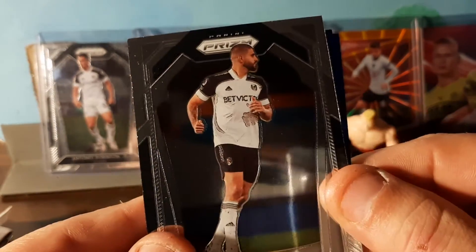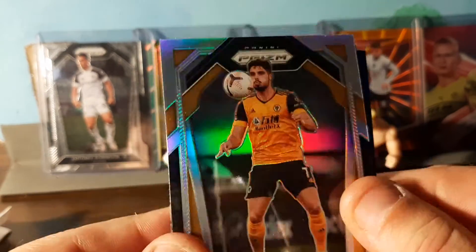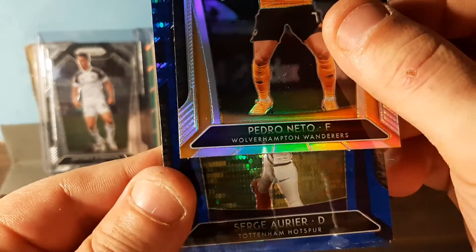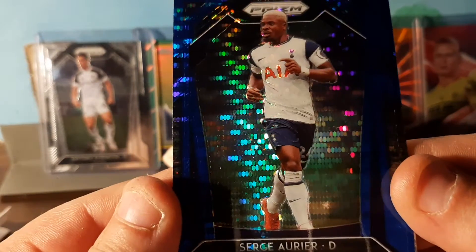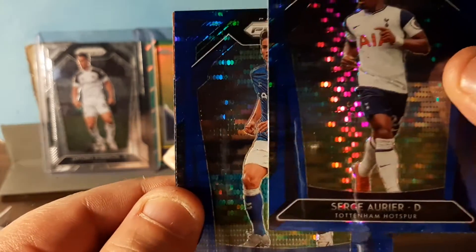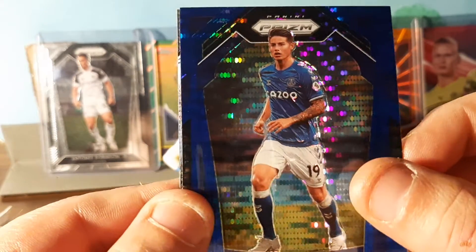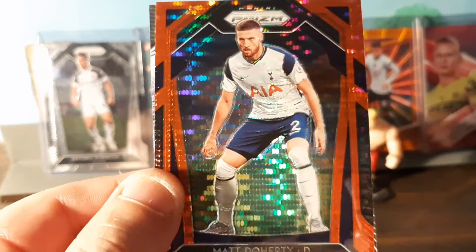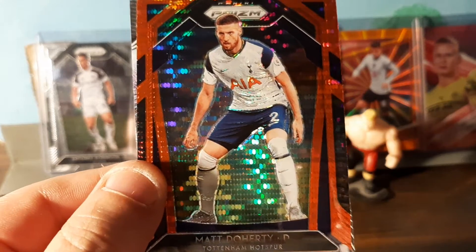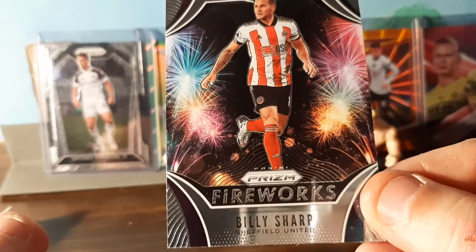Alexander Mitrovic. Pedro Neto — Wolves. And our first blue card is Serge Gnabry — nah, not too good. Next one, another blue: James Rodriguez. And a pink-orange one — no, it's just red — Matt Doherty. And last but not least, a Fireworks Prism: Billy Sharp — Sheffield.